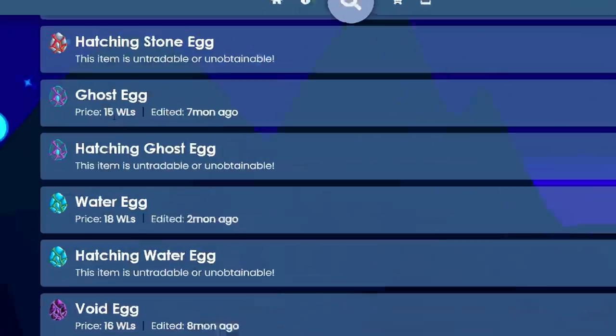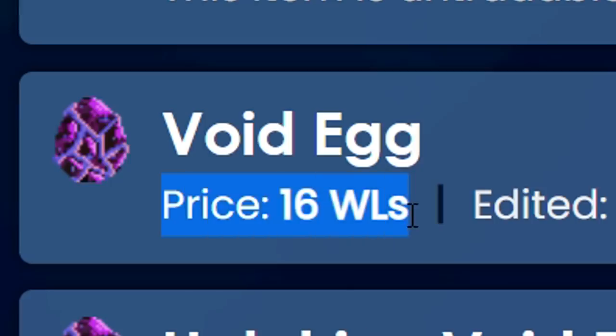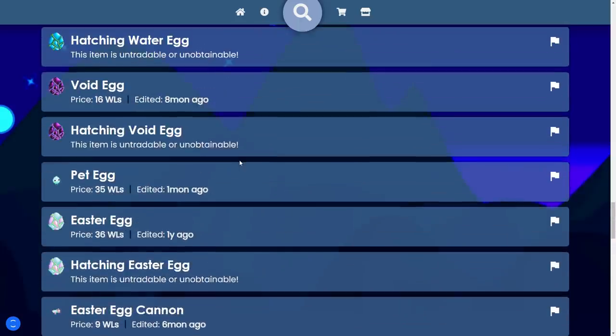Okay, well this is definitely not accurate. Ghost egg is 15 world locks, water egg 18 world locks, void egg 16. But then the euphoric egg is 32 world locks — yeah, that's not accurate. We're just going to count all the dragon eggs as 30 world locks each, because that's approximately what I paid for it, maybe even a little more.